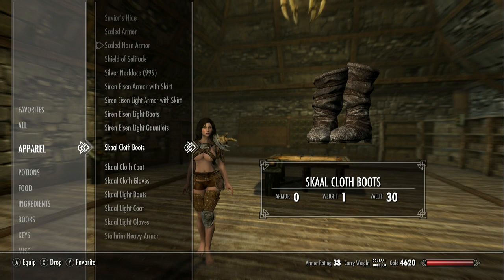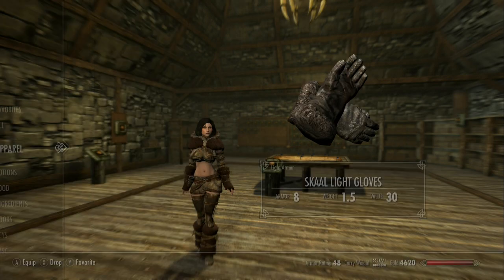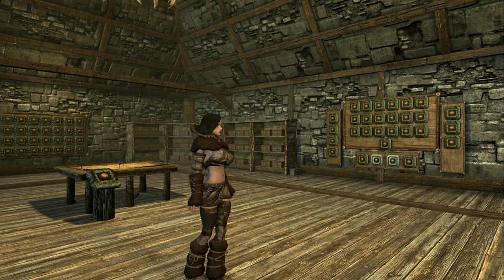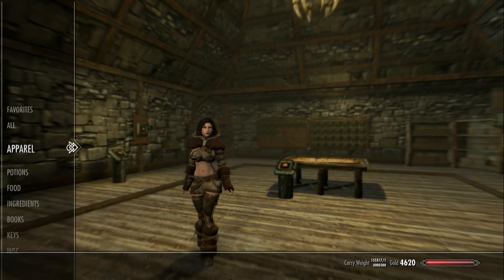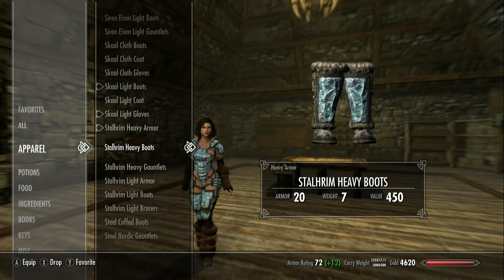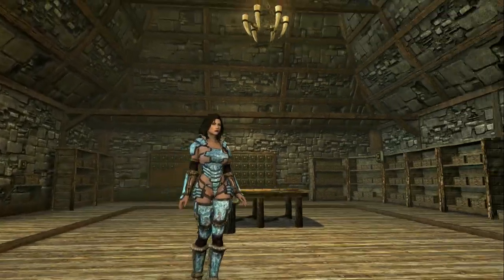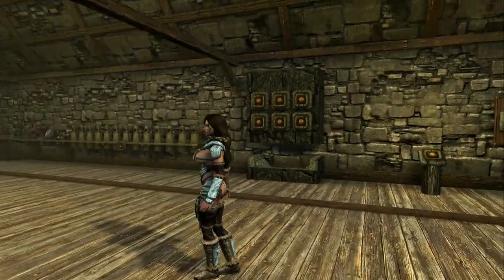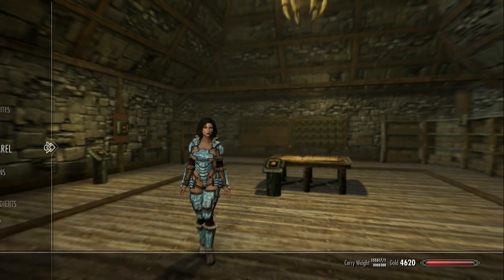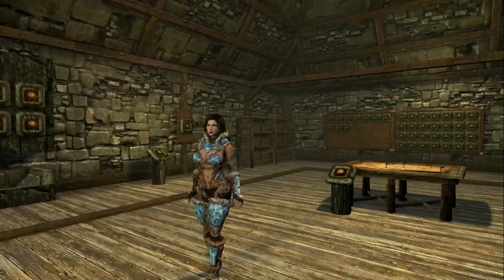Now we have the skull clothing — you can do the light; they're both the same, so I'm just going to do the light. It looks like that without the little hat, which you can use the little hat but I didn't do that. It actually looks pretty good. The Starim heavy... then the light, which follows a different pattern as far as how it's shaped.